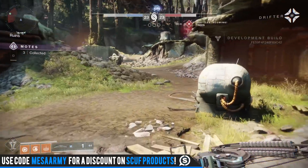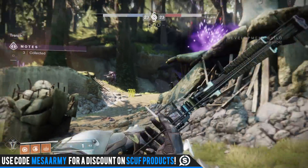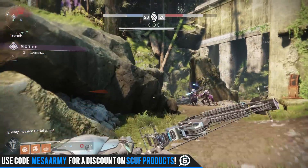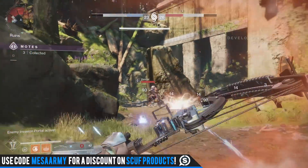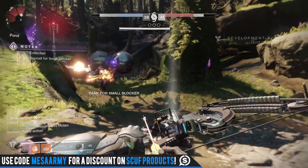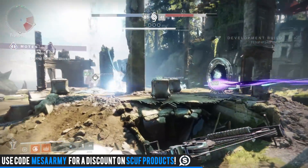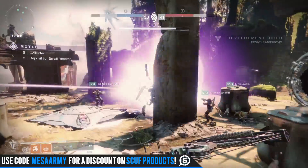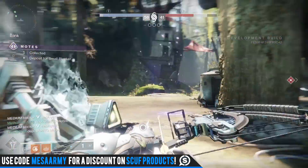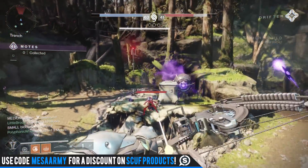The Stormcaller super is Chaos Reach, firing a long-range blue beam of intense, focused damage that can be deactivated early to save some energy. The Dawnblade gets Attunement of Grace: melee attacks burn enemies but also empower allies. You can transform your grenade by holding the button into a Blessing — a projectile that heals allies and drops retrievable overshield orbs. The super is Well of Radiance — slam your solar sword into the ground creating a wide-radius aura that rapidly heals and empowers friends, and any healing or empowering ability helps regenerate non-super abilities.